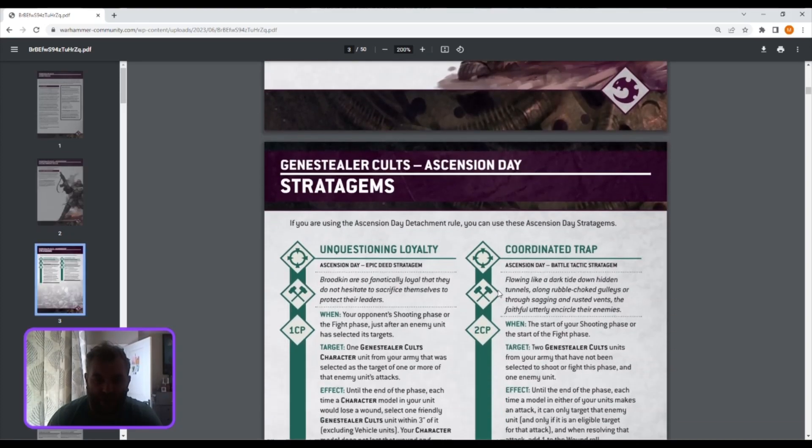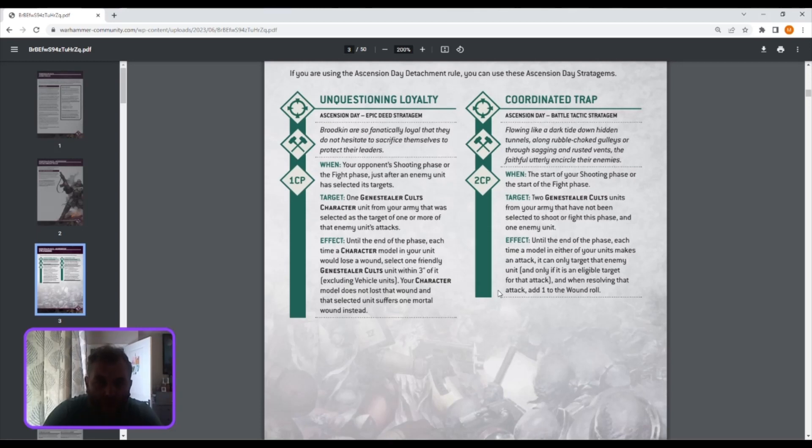Unquestioning Loyalty: in your opponent's shooting or fight phase, just after an enemy selects targets, once per phase you select a character unit from your army. Until the end of the phase, each time a character model in that unit loses a wound, select one friendly unit within three inches — that character does not lose the wound and the selected unit suffers one mortal wound instead. You've got to pay one CP for it now, just to ignore one wound. That seems a bit pants compared to what it was before.